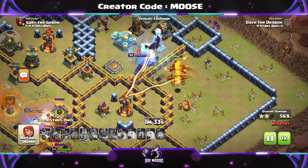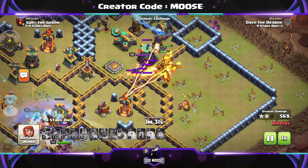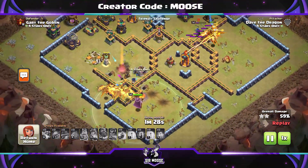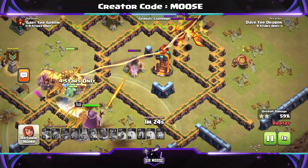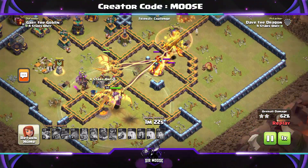Send in your Battle Blimp with the Grand Warden. Use the Grand Warden ability to protect it. The Battle Blimp will make it to the Town Hall, then use a Rage Spell to help the troops take out the Town Hall. Send in the Bats when it's safe to do so. On this base, there were multi-infernos everywhere and Wizard Towers, so it was difficult to send in the Bats. The Bats haven't been as effective as I would have liked.